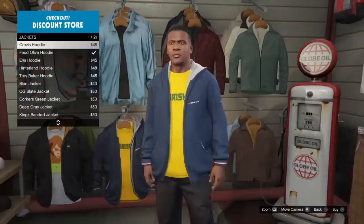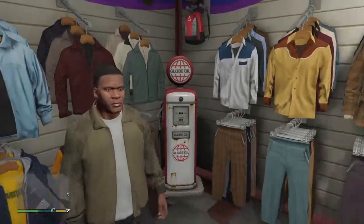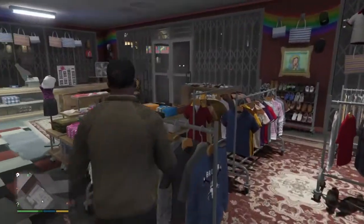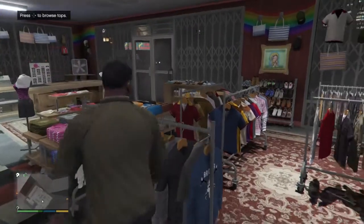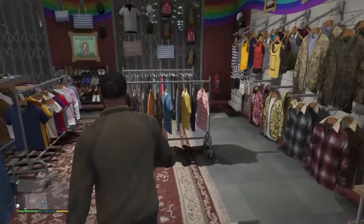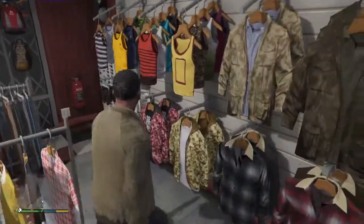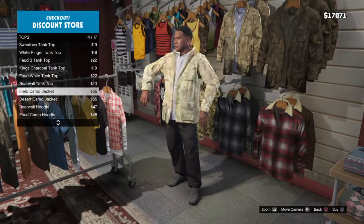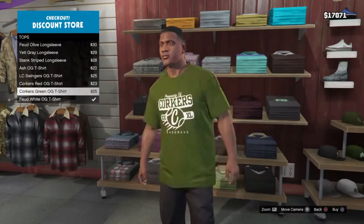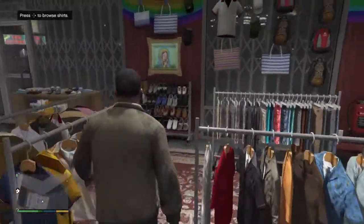I'm gonna show you how Finn should regularly look, with his jacket pulled there. This is it — you can have a black shirt underneath. You guys know the deal: black pants, black shoes, and a black shirt underneath this jacket. See if you can find a black t-shirt — I don't think we'll be able to, but you guys get the point. That's how you look like Finn.